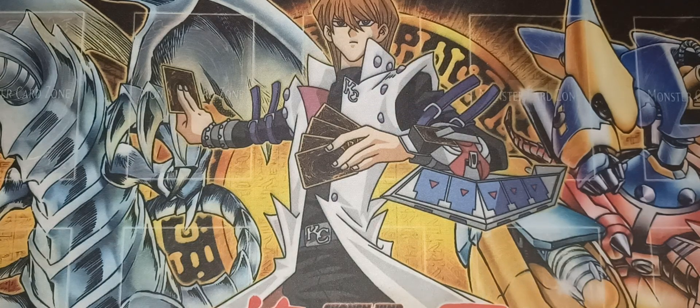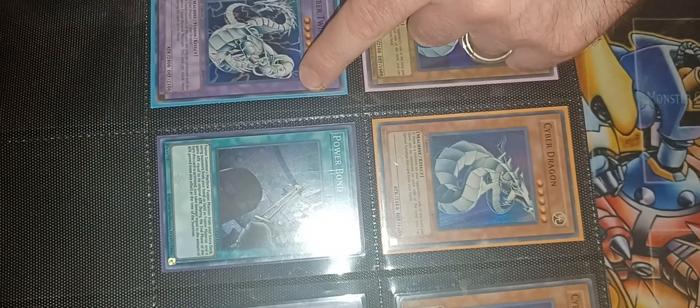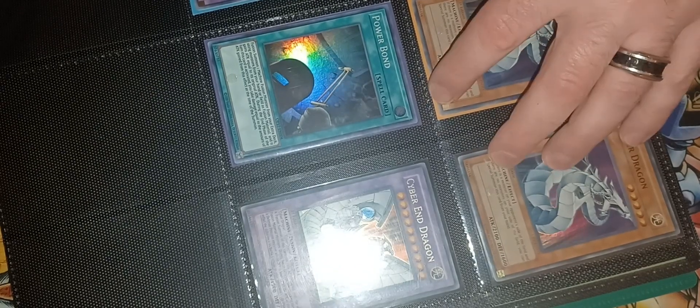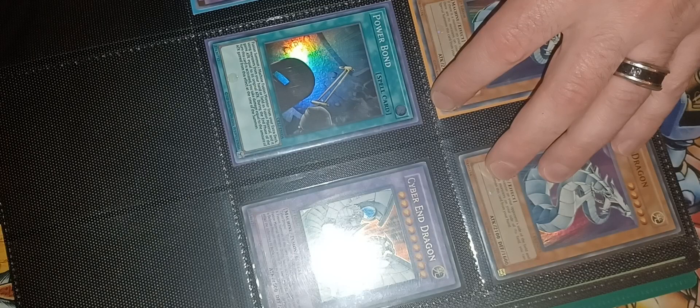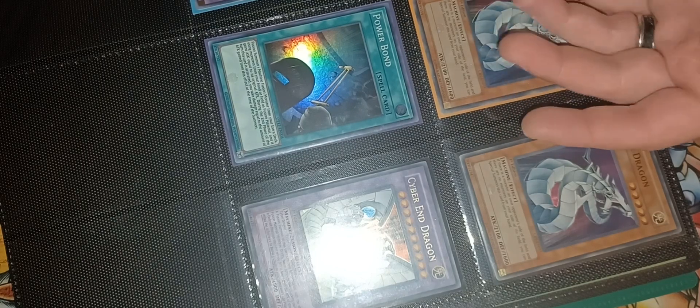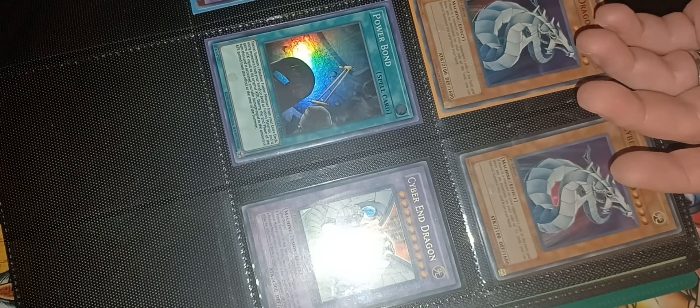That's the deck profile — I hope you guys enjoy it. Now I'm going to showcase my Cybernetic Revolution binder page. These are the cards from the set: Cyber Dragon with three copies, Cyber Twin Dragon, Cyber End Dragon, Power Bond, Cyber Dragon Veckroid, and various Elemental support cards. As I said, it was definitely a revolution — so many new archetypes began emerging, making the game faster but also fairer since all those oppressive cards from the old format were gone.